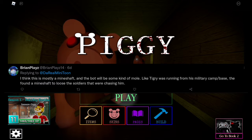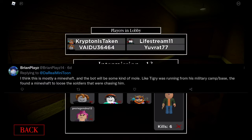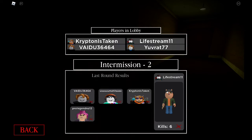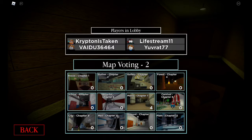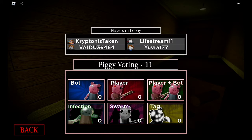Credit to Ryan Plays here. The bot will be some kind of mole. Tiger was running from his military camp slash base and found a mineshaft to lose the soldiers that were chasing him. Basically, the map is a mineshaft and he was running away from the military because apparently the military are up to something. Tiger didn't like what they were doing, so he decided to run, and then he freed the people in this mineshaft — which you'll probably understand when we play this chapter.